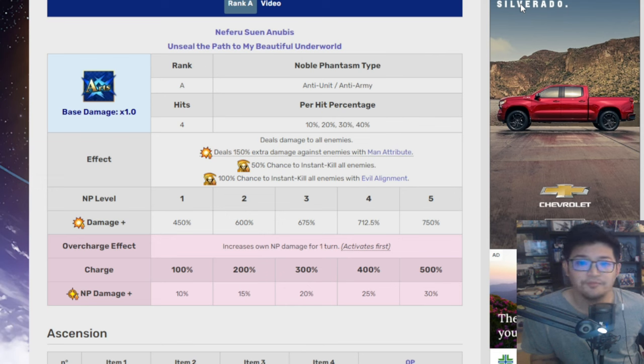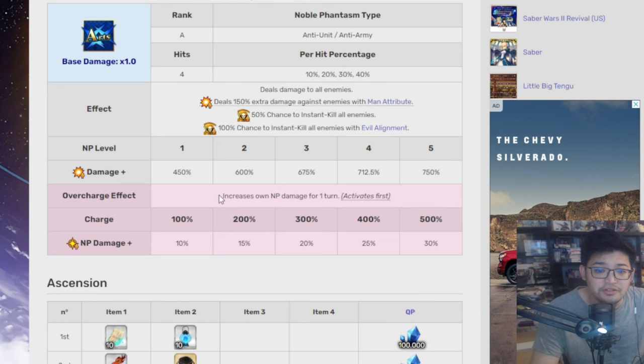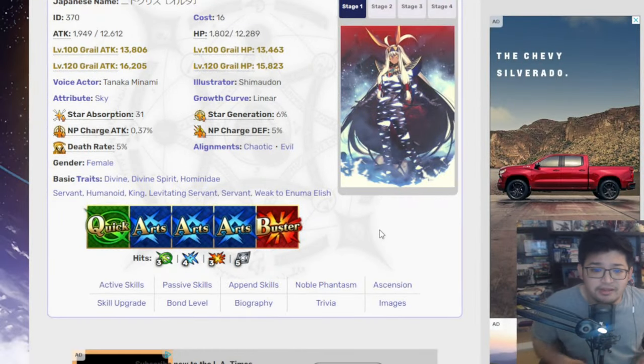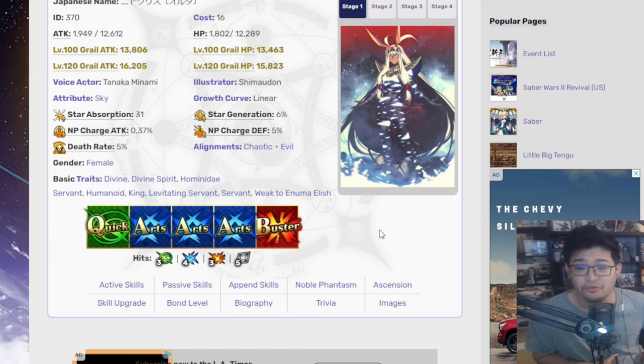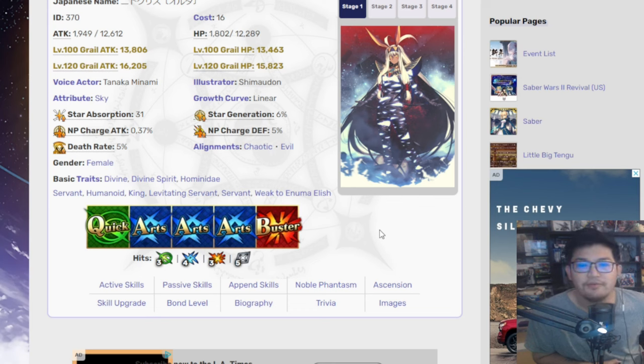She has a really nice design, and her NP is really cool as well. Her overcharge increases NP damage for one turn and activates first, so she does pretty good damage. I think she's a really cool Servant to have. Personally, I'm not rolling for her because she's permanent — if she were limited I'd roll instantly. But I do think she's worth the roll, and she'll be great in some cool quests.